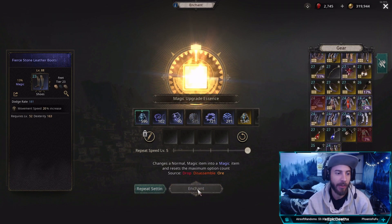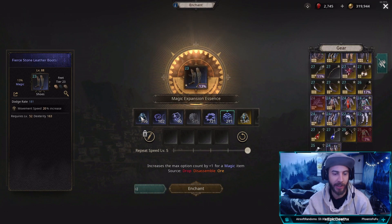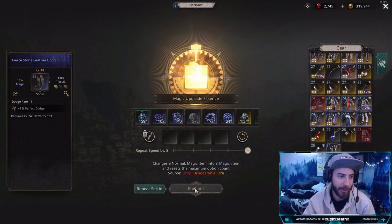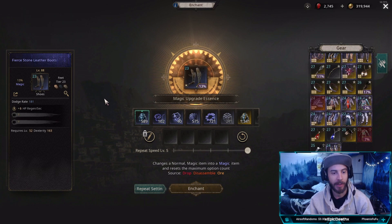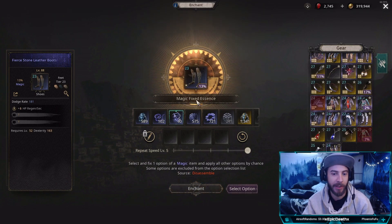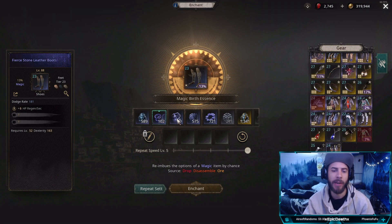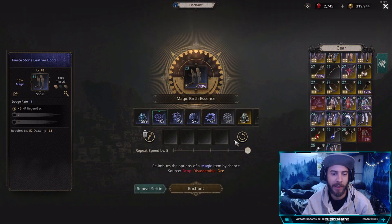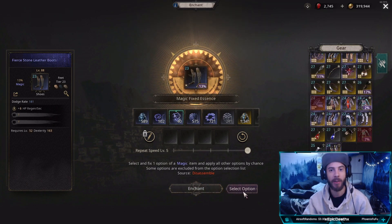I'm going to try to go for the 3 stats, so I'll just keep rerolling. I hit a movement speed — if I hit like a T10 on that or something I really wanted, I would use that magic upgrade expansion box. But I don't want that, so I'm just going to keep going. Hopefully we hit the 3 stats we're looking for. So if I know what I'm looking for, the next step would be to use a magic fixed essence. You can craft these in the synthesis — I think it's like 10 or so to craft into one.